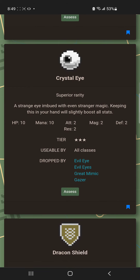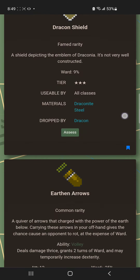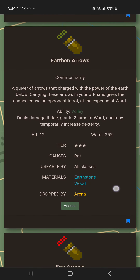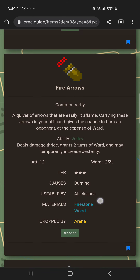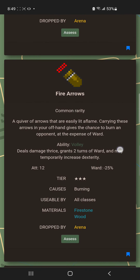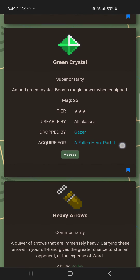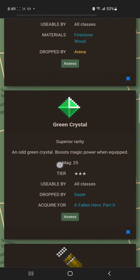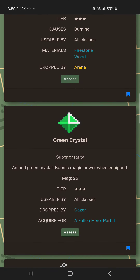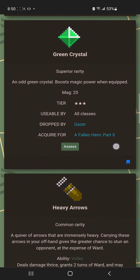The Crystal Eye is an interesting item for world farming — base quality is mediocre but higher quality versions can be decent. Arrows are more of a thief thing but are technically available to all classes; I've never tried them on a mage. The Green Crystal is a really good accessory — you can slot two of them for an additional 50 magic stat when using the Twin Blast world farming method.